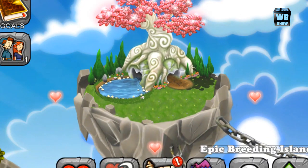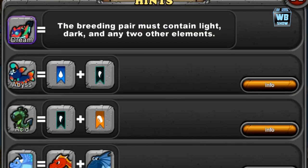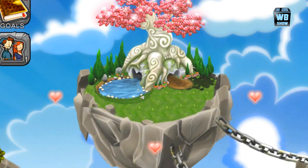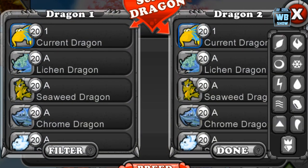We're going to do the official unlocking for this dream dragon. Here is the dragon, and here is the breeding hint. The breeding pair must contain light, dark, and any two other elements. That's kind of strange — I got confused because usually you see pictures, and then all of a sudden this text popped up. So light, dark, and two other elements — essentially any elements.